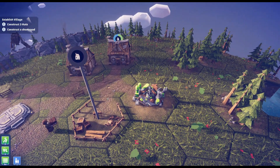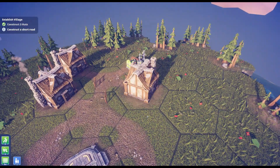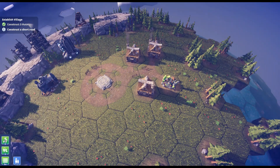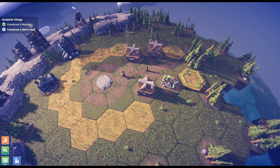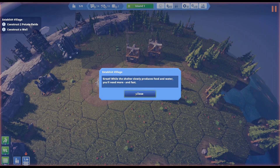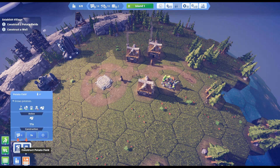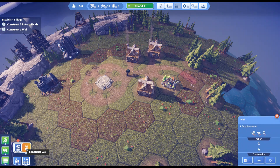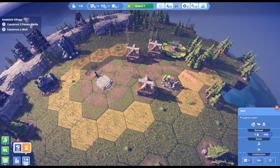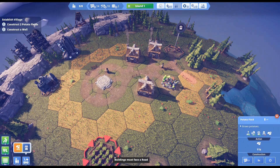We need to finish those up and we should be good to go. We still need to construct a short road — let's put one more in there. There we go. The shelter slowly produces food and water, but we'll need more and fast. There's a well — let's get the well, and then let's put our farms in so we can get some food rolling.